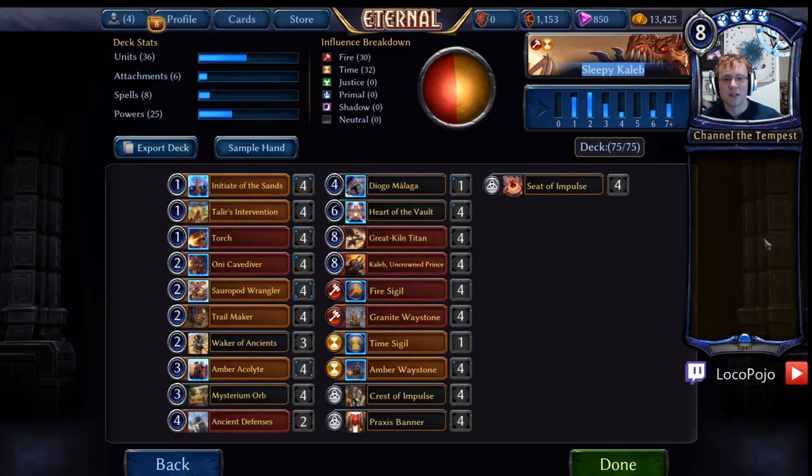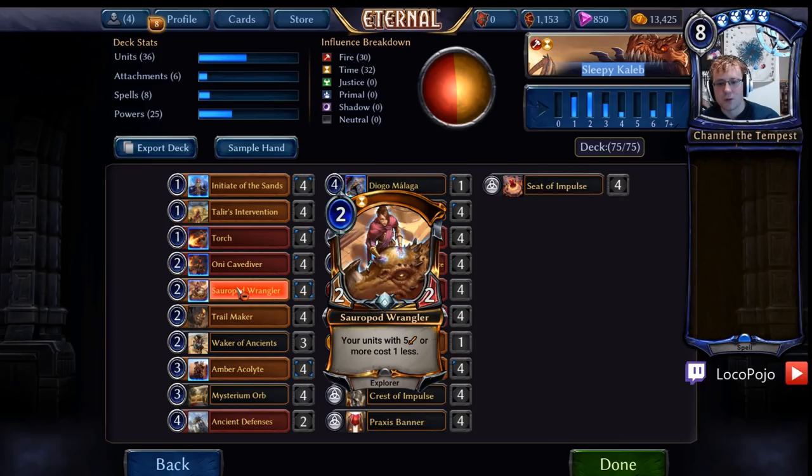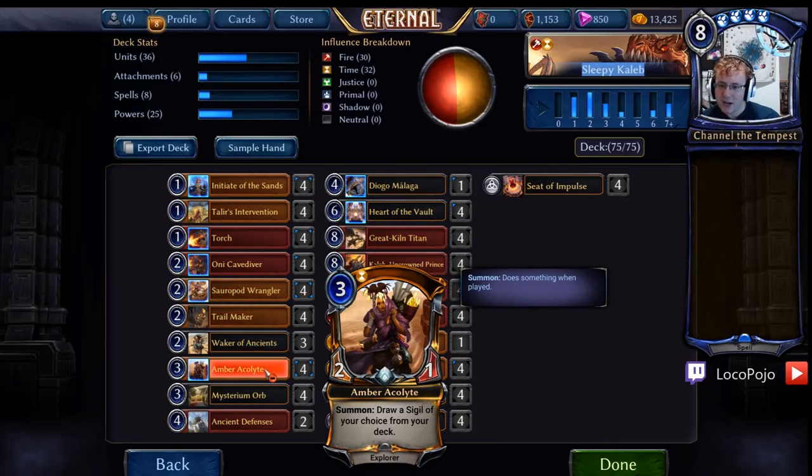Let's talk a little bit about the deck. This is the most straightforward version of the list. There's another version with Invoke the Waystones, which is delightful and really fun, and we will talk about that one in a separate video, although I'll also show it at the end of this one. What we are doing here is we have straight-up explorers: Unikave Diver, Sauropod Wrangler, Trailmaker, Waker of Ancients, and Amber Acolyte.